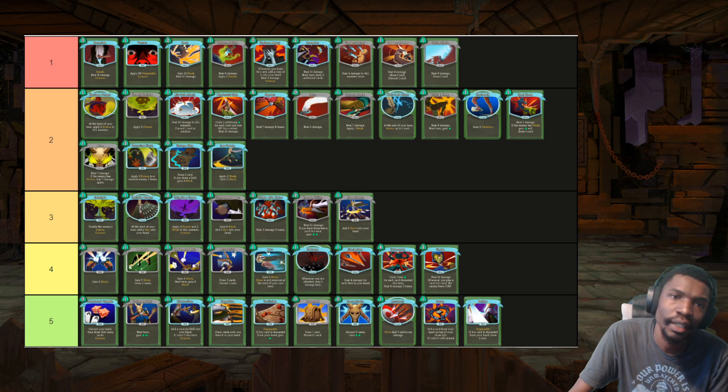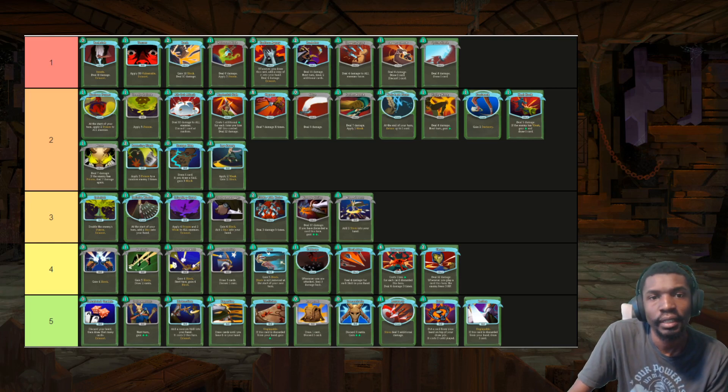Dagger Spray maybe even belongs at the beginning of Tier 2 here, but AoE is nice. Sentries can be a kind of difficult fight if you don't have great front-loaded damage. It helps you with the hard pull fights of the Gremlins and the Slimes, and helps you against Slime Boss. It's an okay upgrade, not great against Lagavulin, but pretty reasonable against every other important fight. Quick Slash and Dagger Throw — you can't really complain about them, decent damage and draw. You need damage at the beginning, so you take them. Noxious Fumes is very good against everything except Gremlin Nob, and is a great card later on against all the longer fights and bosses — the Heart, Donu and Deca, and Act 3 elites.